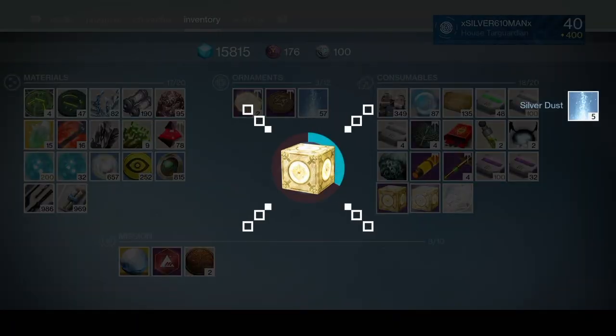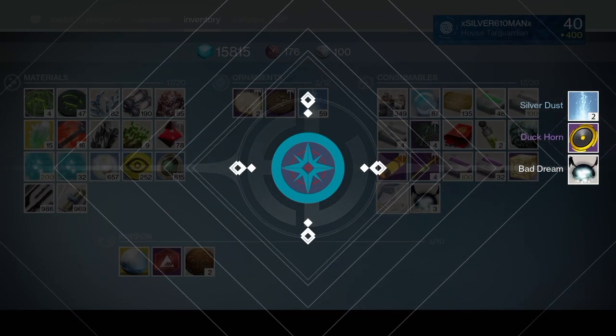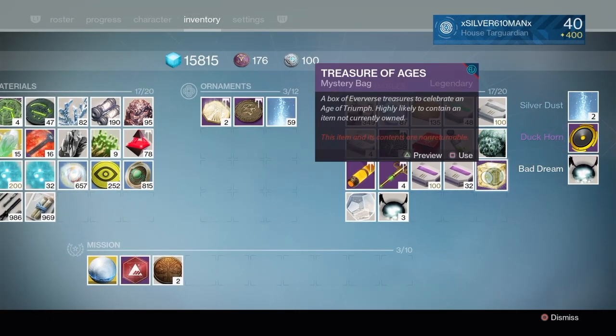Next one up. Let's keep this ball rolling. Silver Dust, Duckhorn, Bad Dream. Alright, we got 24 minutes until the Destiny 2 Beta comes out. Let's get this other one going.